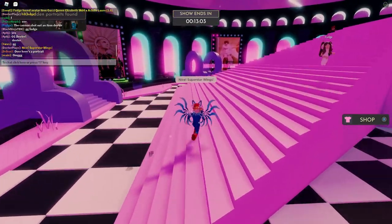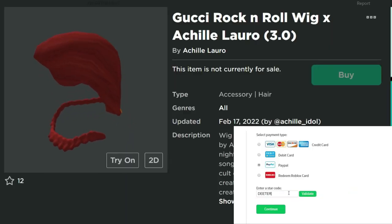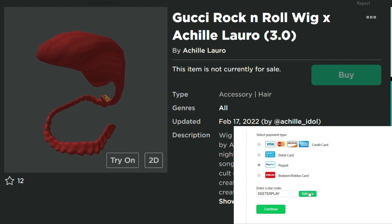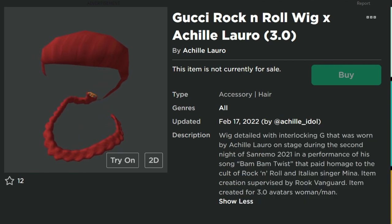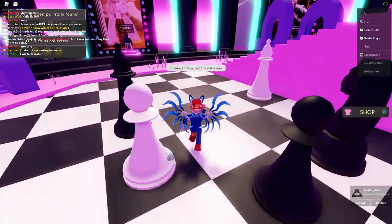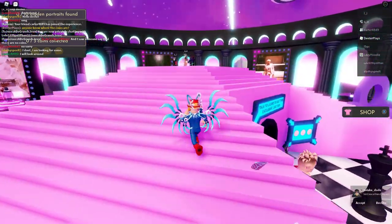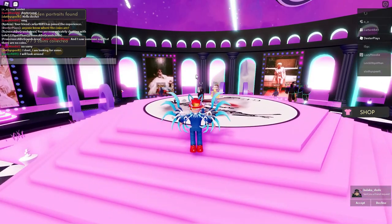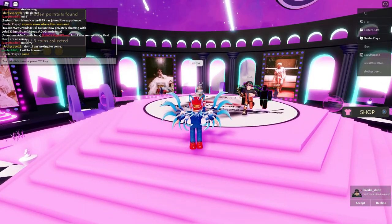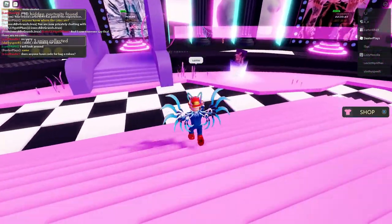Welcome back to Dieter Plays. I'm going to show you how to get the Gucci Rock and Roll Wig as part of the Gucci Achille Lauro Superstar event — it's a free item. To get it, you need to find hidden portraits throughout the game. Some of these must be found during a certain time, so there are timing requirements to be aware of.